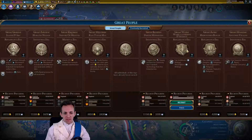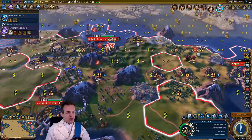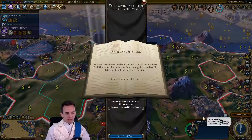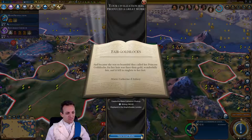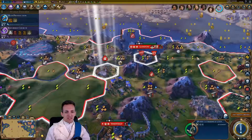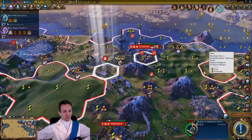Great writer — excellent! Our first great writer. I'll send you over here and you can start writing. 'And because she was so beautiful, they called her Princess Goldilocks. For her hair was finer than gold, wonderfully fair, and it fell in ringlets to her feet.' Our first piece of writing — and I think this is a good time to make a cut.